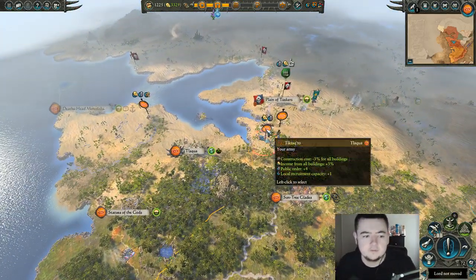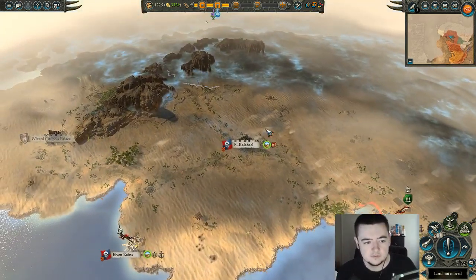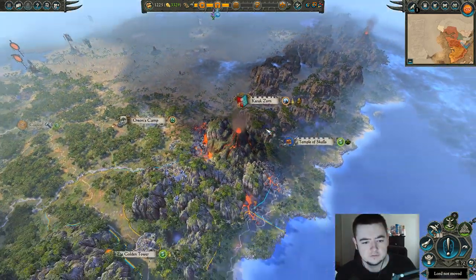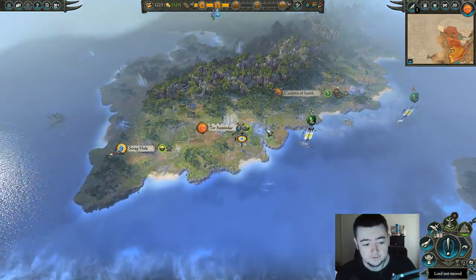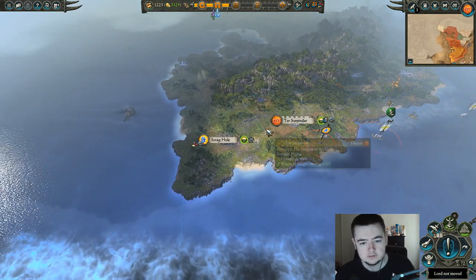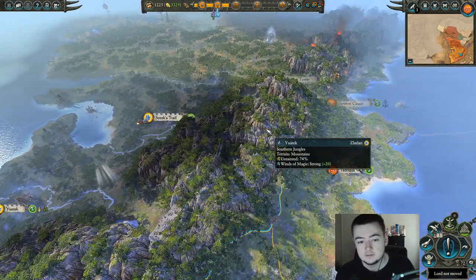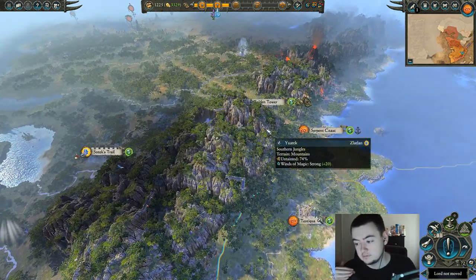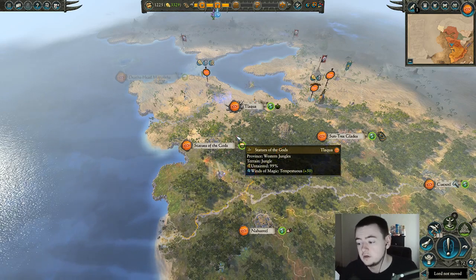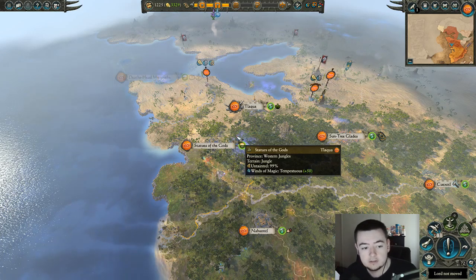Alright, I think I'm gonna end the video there. We're pretty much primed for war with Sunbird — we'll wipe them off the face of this continent and gain some land up north. We need it for more cash. And maybe we'll take out the Tomb Kings as well eventually. Hopefully this war with Tor Elizor will finally push Lotlin to the brink and take out some of their armies so I can confederate with them, because they have a lot of land over here that would complete some provinces for me. If I could get this southern part of the continent under my control it would give me a lot more income. Thanks for watching — if you enjoyed the video go ahead, comment, like, or subscribe. I'm SierkoJ and thanks for watching.